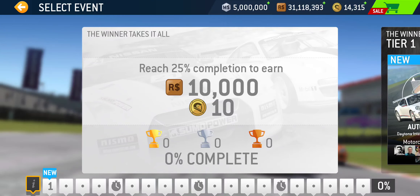The first 25% completion of that being 10 gold and 10,000 racing dollars. Basically it's another series — a 20-tier series featuring three cars — which means there are 51 events total: 48 trophy events and three time trials.